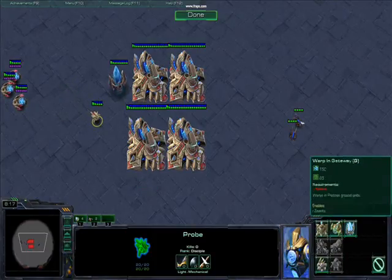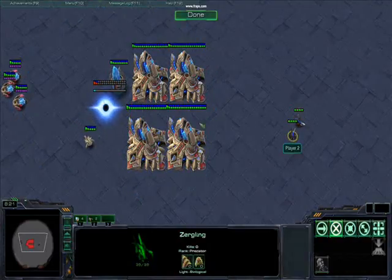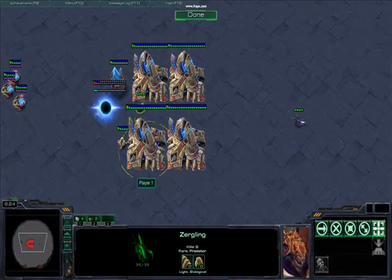So we've got this probe that's going to build a cybernetics core and stand around here. Now we send a Zergling — he sees the probe, he moves around because it's blocked and he can't go through. He attacks the probe.